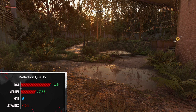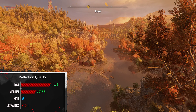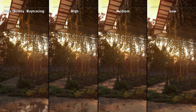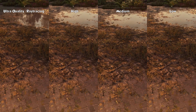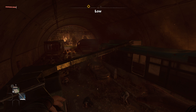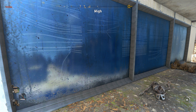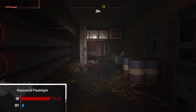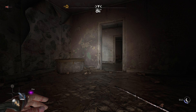Reflection quality, like its RTX counterparts, won't allow for a smooth framerate even in areas where you literally can't see a single reflection, like a forest. I would set it to medium for that extra 7% performance boost, but don't be afraid to go all the way down to low since 14% is quite tempting. Ray traced flashlight might give you more light in dark buildings, but I don't think it's worth losing 15% FPS when you turn it on.